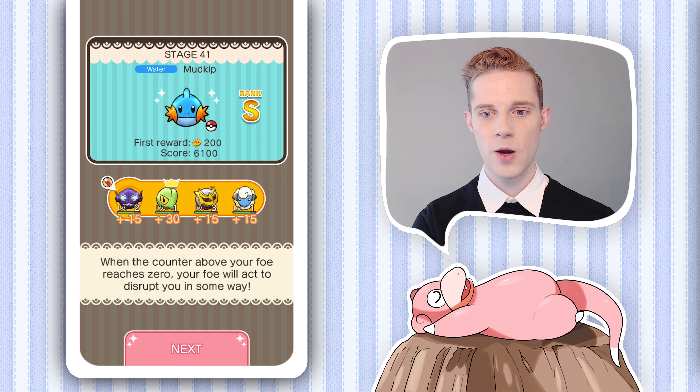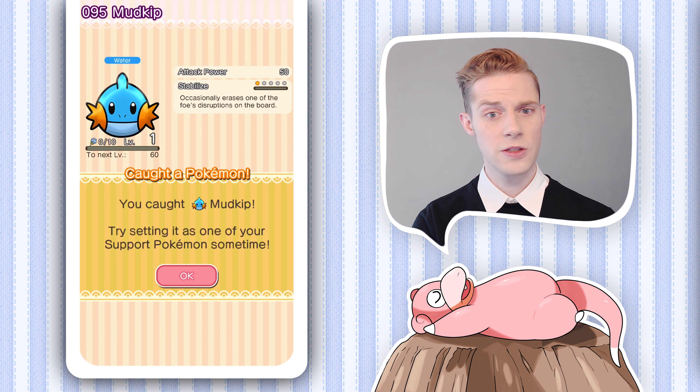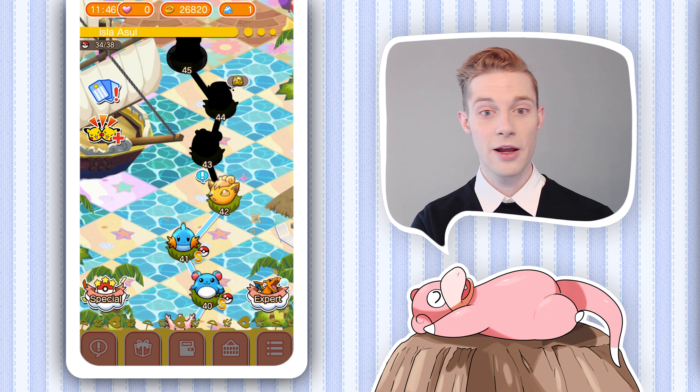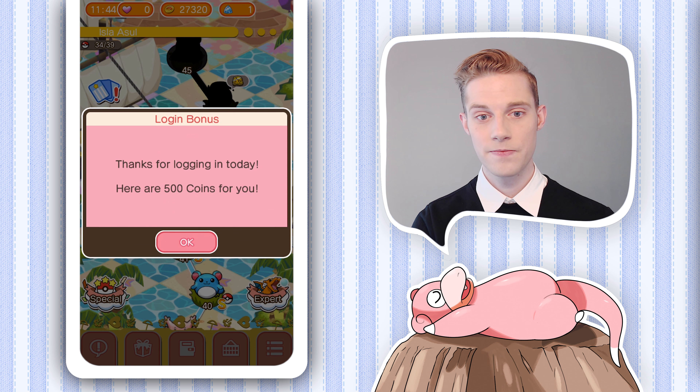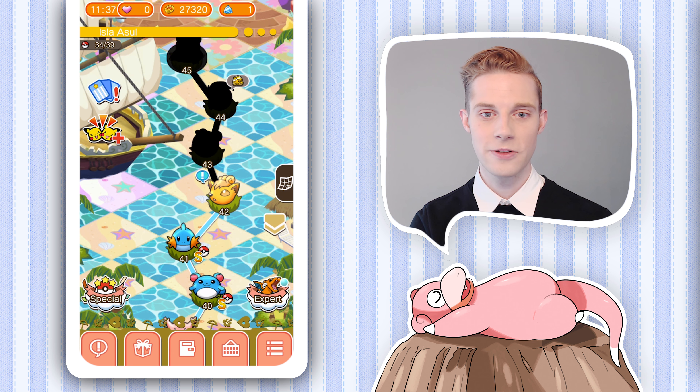We're going to check out its attack power, which is at a level of 50, which is pretty high. A lot of our baby Pokemon are at level 30, so here's our Mudkip getting a level 500, and I also got 500 coins for the day.